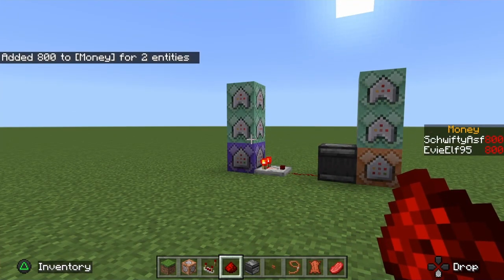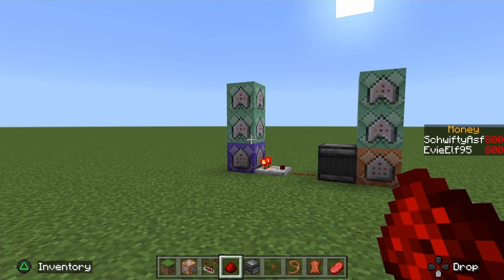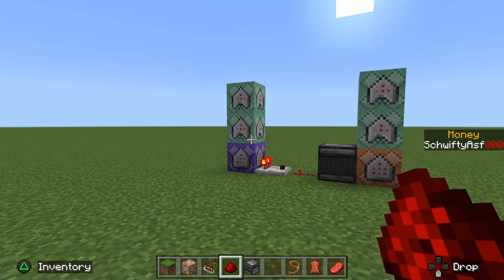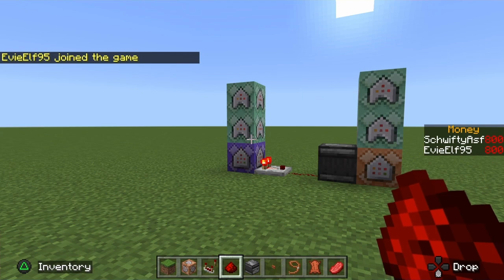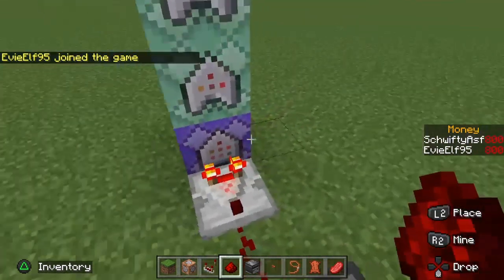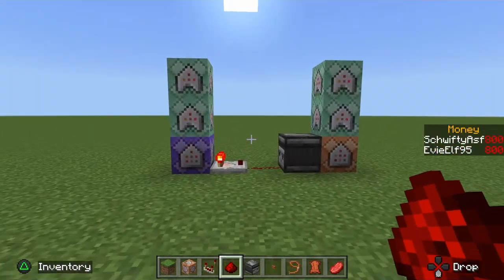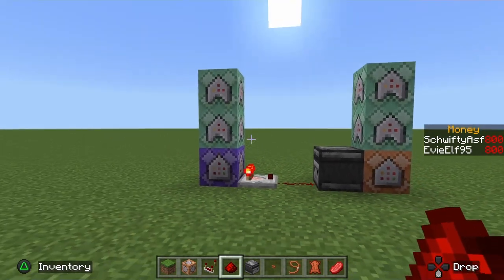When they leave, it takes them off the scoreboard without wiping my money — so I still have 800 dollars and it didn't reset. It doesn't say 'player offline' either. When they rejoin, they're left with the 800 dollars. It keeps track even when players leave the game, so when they rejoin they still have the original amount they had before they left.